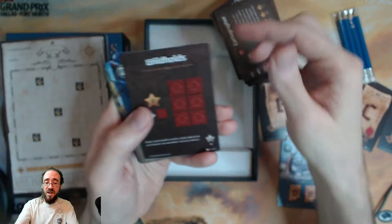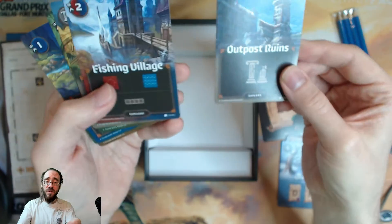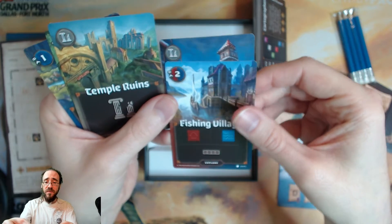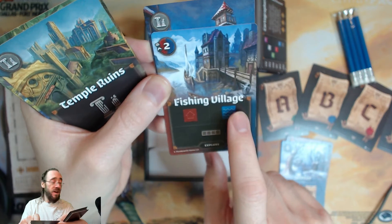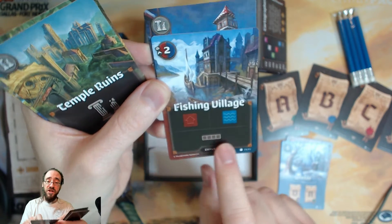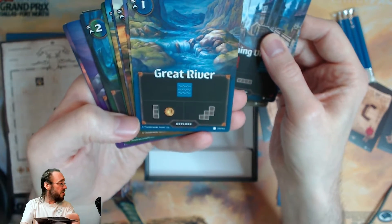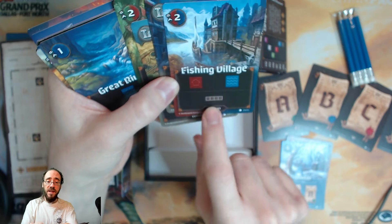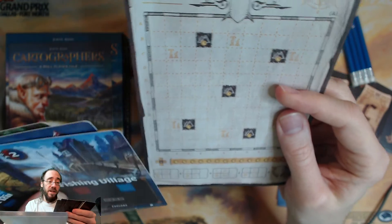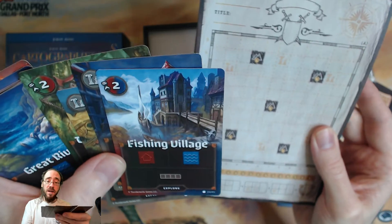I haven't played this yet, but hopefully it's fun. It seems simple. These are the explorer cards that will come out. When you play a ruins card, you put another card over it. When you play a card, each player gets to pick one of the terrain types and a shape — if there's a variety. Some of them have a variety of shapes. So you'll be able to pick one of those and pick a shape.